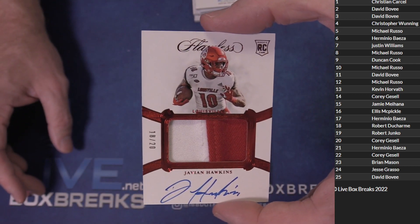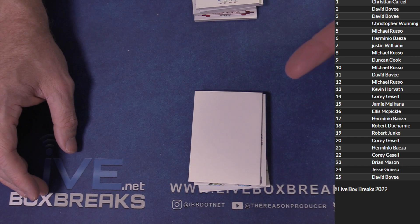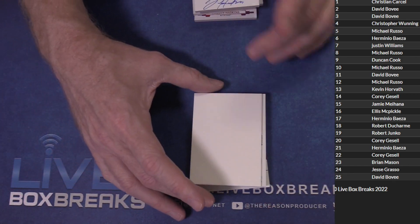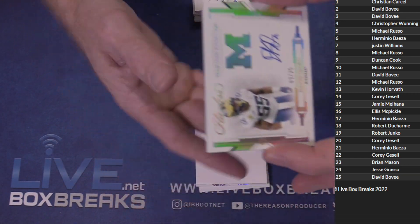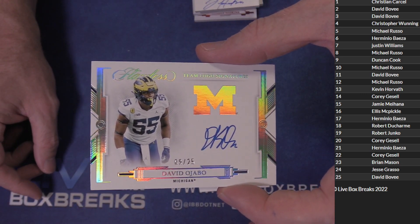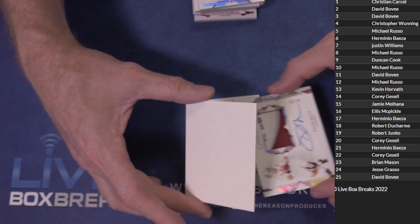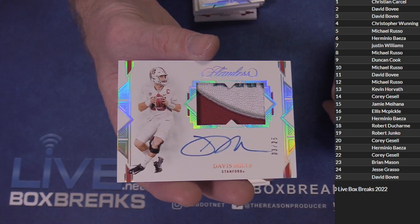JV on Hawkins 18 of 20 for Robert — I knew that wasn't a 22, that's a 21 card. And we got David Ajabo nine of 25 for Duncan. And Davis Mills three of 25.